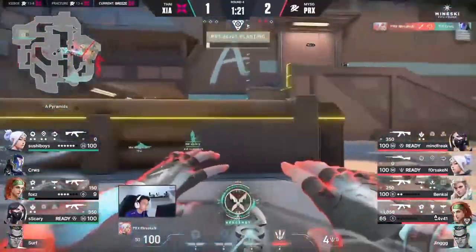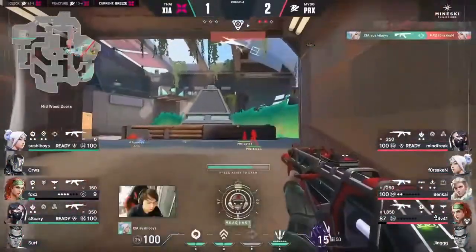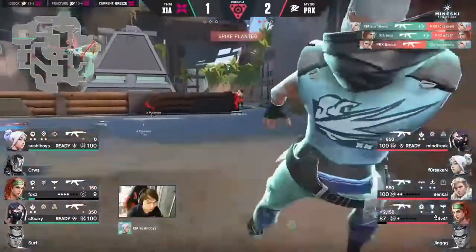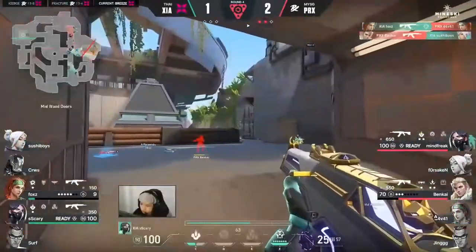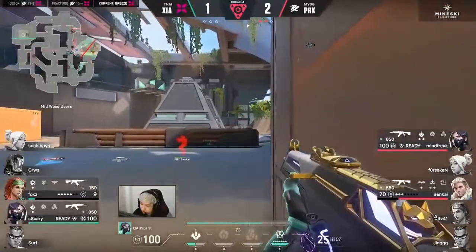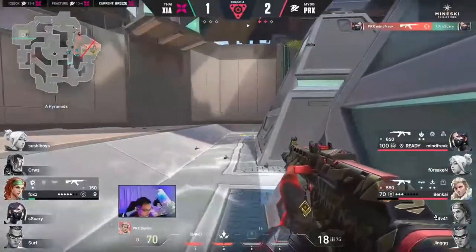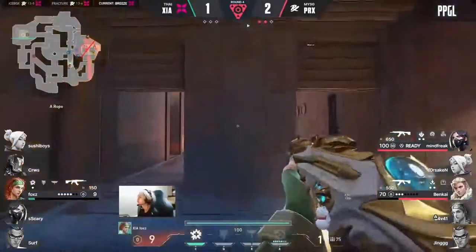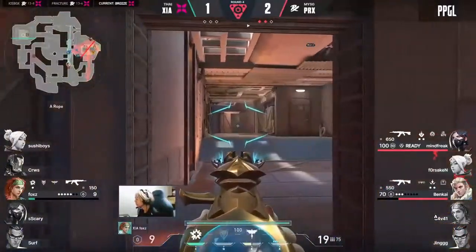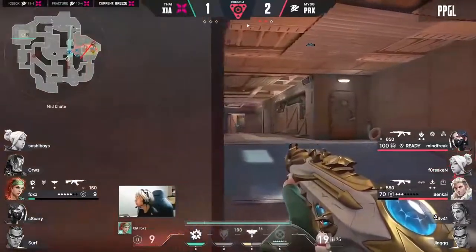Straight into water for the trade on the ward, Surf — and the overwhelming of the A side. Another one out for Forsaken, just trying to go above and beyond for his team. The spike goes down — it would have been a big duel for Davai to win. Sushi Boys gets traded out as well, and now it's a two-versus-two. Scary comes out overlooking the bridge position, will be taken down. Foxy Conky is on nine HP and coming for a big flank.